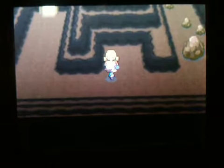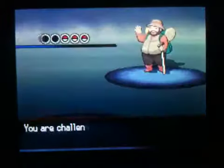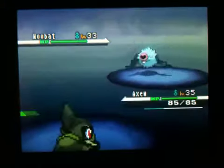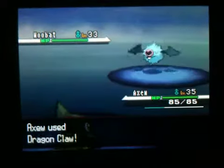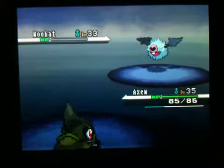So here's our first trainer. Let's see who he is. It is Hiker! And he has his Woobat. Let's have our Mold Breaker start off the battle, and then we could use Dragon Claw — why not?